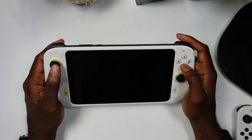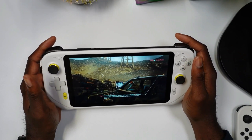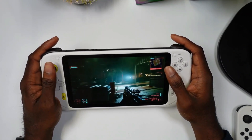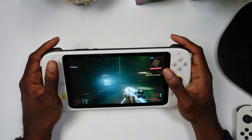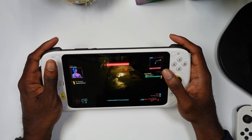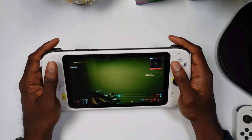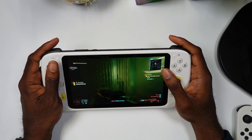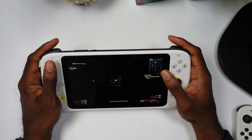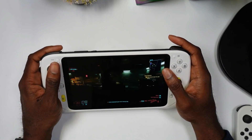This is Cyberpunk 2077 running on the GeForce Now platform — this is the 3080 tier, which normally gives you 4K, but the max resolution on this device is 1080p. Still gorgeous though. Ray tracing is turned all the way on, so you can see reflections and all the features you'd expect from a beefy PC — DLSS is on here too. The beauty with cloud is that you get all those high-end specs without needing beefy hardware.